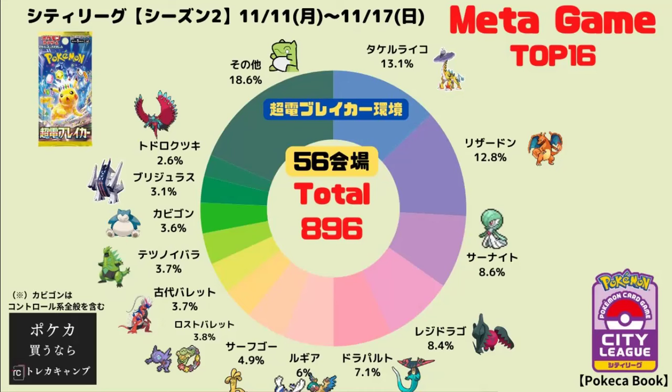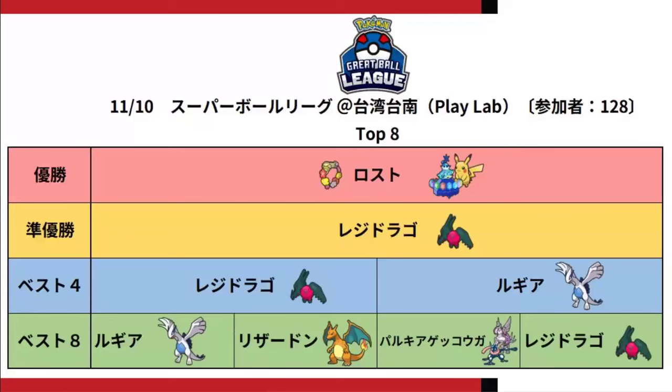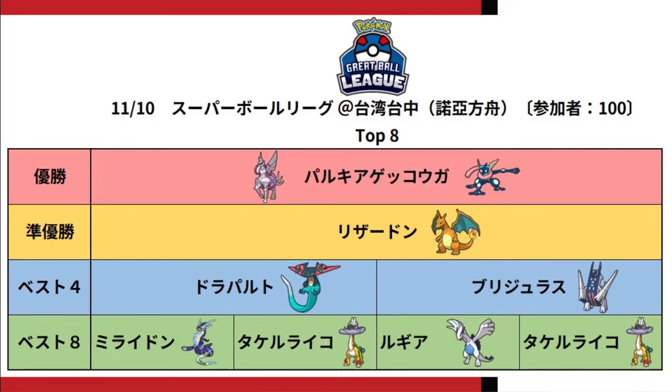Now looking at the Taiwanese Great Ball League results. This weekend a Lost Box deck won a 128-player event, with some Regidrago, Greninja-Palkia, and a couple of Lugias. Lost Box with Trapper Ghost doing 240 damage goes through Cornerstone and isn't shut down by Iron Thorns, Mimikyu, or similar abilities. The Greninja-Palkia terror deck also won an event this weekend, alongside Raidon doing well and Arctovolteon again in the top four, confirming that's a really solid pick right now.